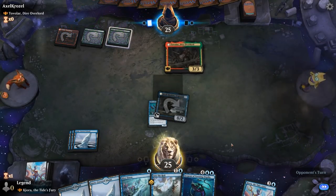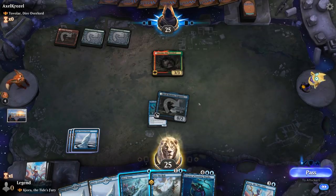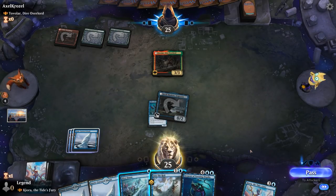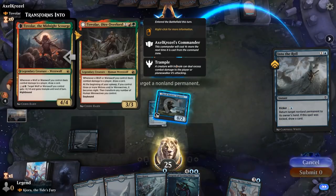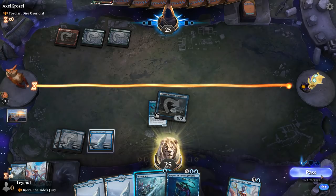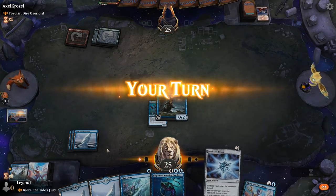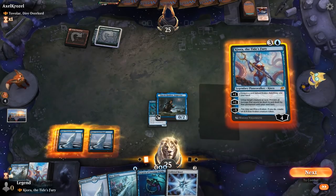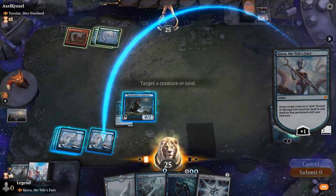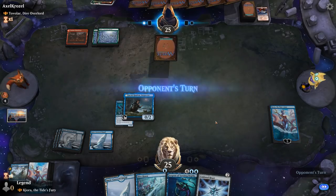Tovalar shows up. We probably want to bounce it now, or do it on our turn to prevent switching to night time — we could also kick it, but then we're shields down on Dive Down. It's a tricky spot — we'll just bounce it now and play Kiora next turn, untapping our lands to keep up Dive Down. Could have also used Jacob twice by using Kiora, but this seems better.